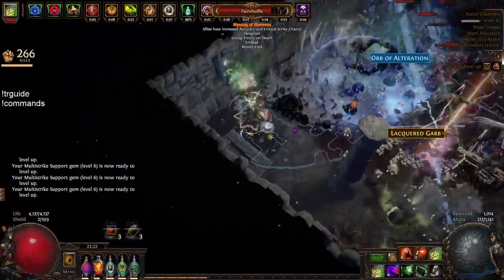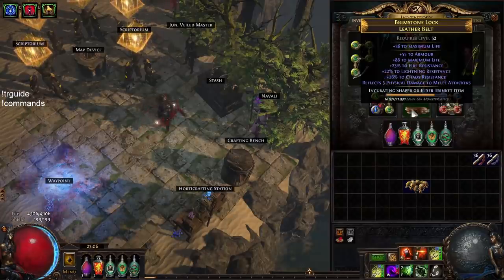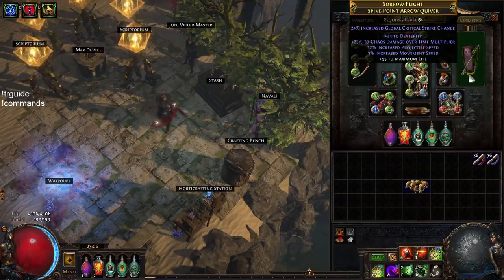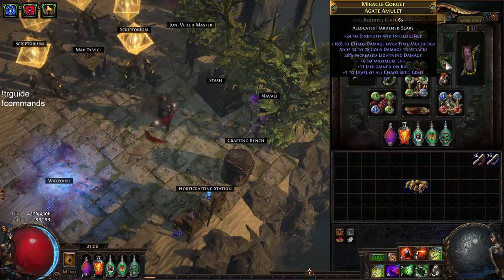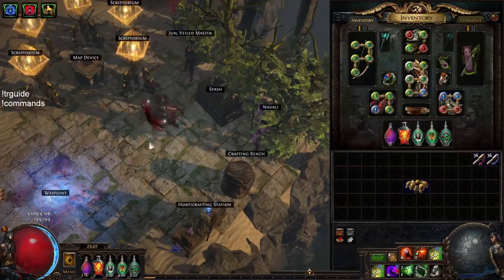I still have the old belt somewhere — there we go — just a rare with life and res. The character had a six-link Carcass Jack, curse-on-hit ring, dot multi on quiver, and also dot multi plus one-to-two chaos gems. Nothing else special — this could be harvest-crafted into an insane amulet but I wasn't bothering. This is my last upgrade just so I don't feel weird slapping Hardened Scars on, since it requires golden oil.